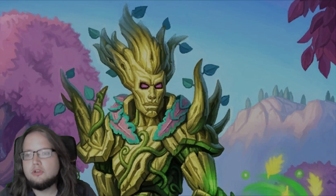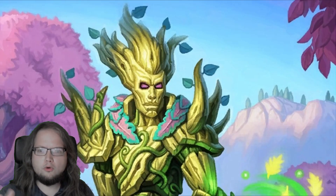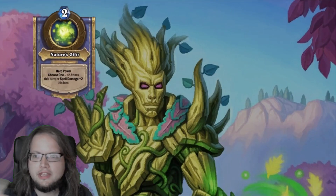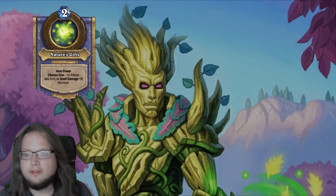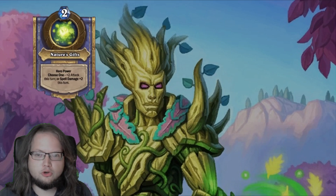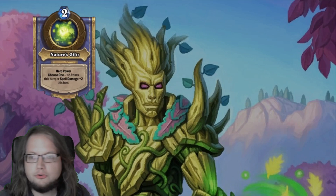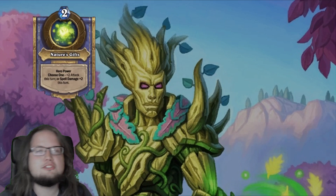The current druid hero, Forest Warden Omu, comes with a choice of three hero powers. Nature's Gifts is a choose-one: your hero gains plus two attack this turn, or spell damage plus two this turn. This goes well with the druid quest line and two spell damage can yield spectacular results in some situations.